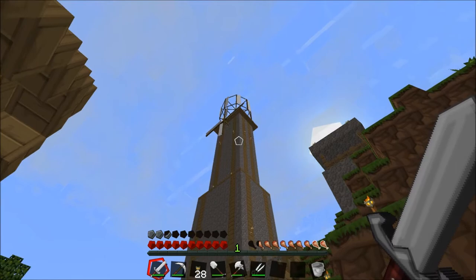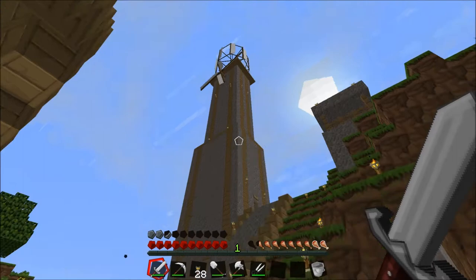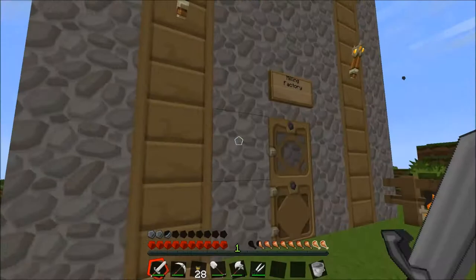You might have seen the intro — this beautiful building that we've made. Tom Hart decided the best thing to do was put a vertical windmill on top of it, which is just brilliant. We've now got two windmills because we just have so much hemp, which you're going to see in a minute. This is our new mill — it's beautiful.